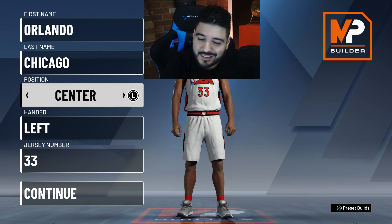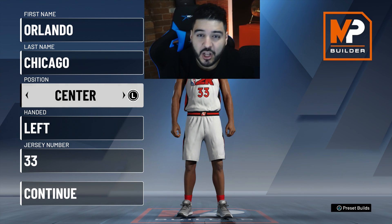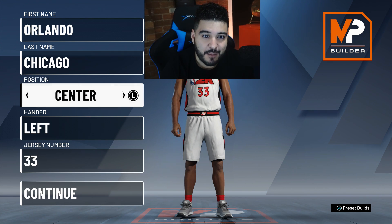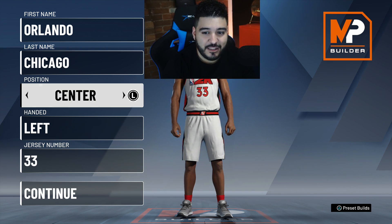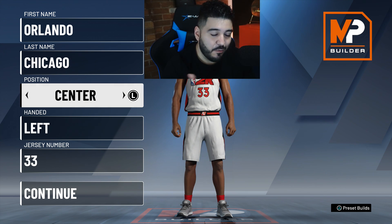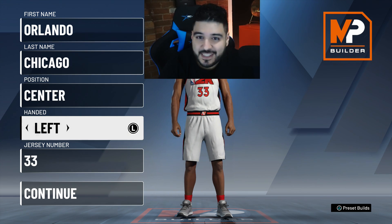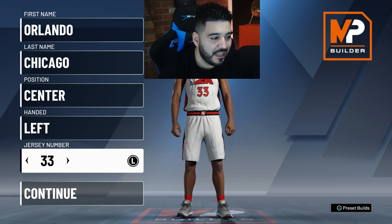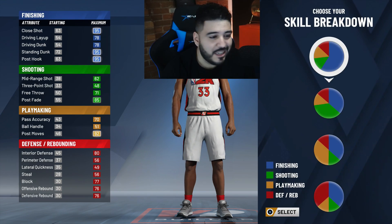I did go with the center like I explained in the other video — I'm going with center over power forward because you get an extra couple badges at playmaking. It's kind of weird, I don't know why they do that, but with the center they just give you a little bit more badges than they would with power forward. That's why I went with the center, and I made them left-handed because I'm about the left-hand shooting since 2K12 or whatever.